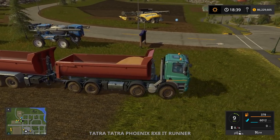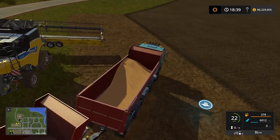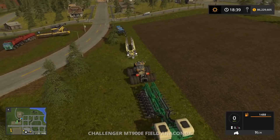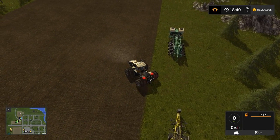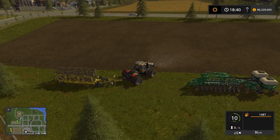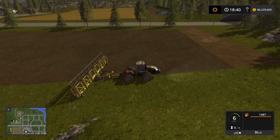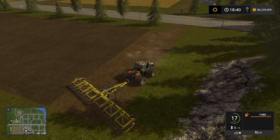We're going to go ahead and cultivate and seed - this time we're going to do wheat. When it's all said and done, we'll see where the market's at. Maybe the soybean market will continue to rise again since we still have a few days before we sell. It slows way down when unfolding until it's done. In three passes we should be all set.